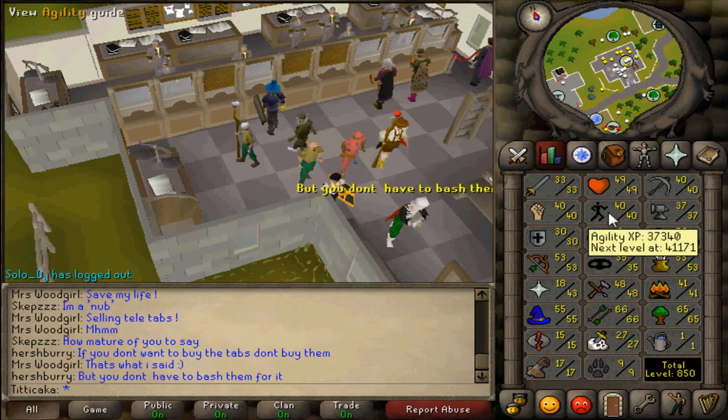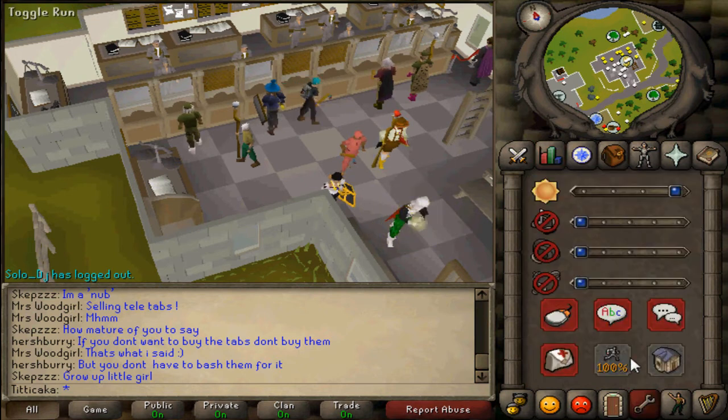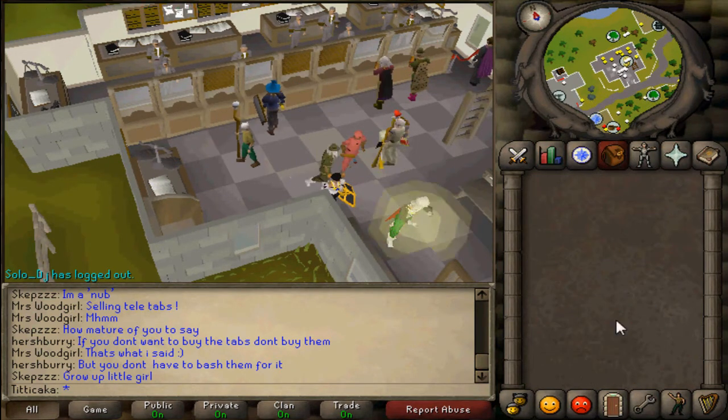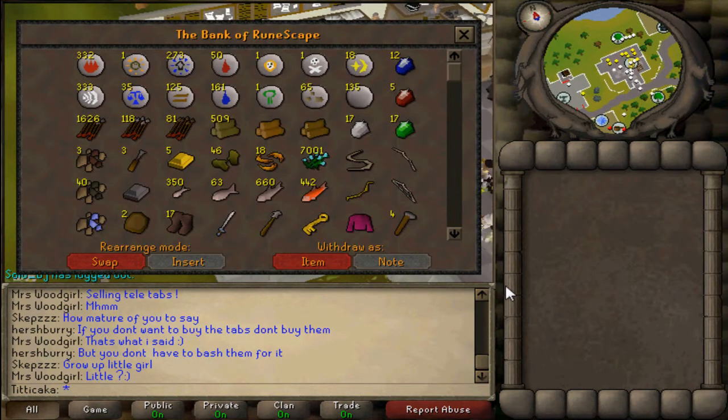I got 40 Strength. I think I got a Slayer level or two, and then I got Construction up, and I did Druidic Ritual. I got 40 Agility using mice — it didn't take very long at all. My friend's using them right now.